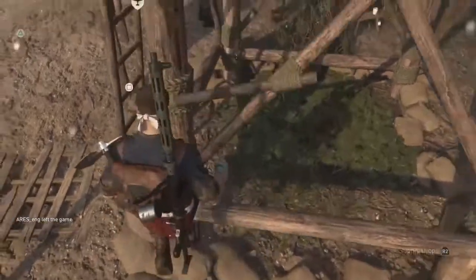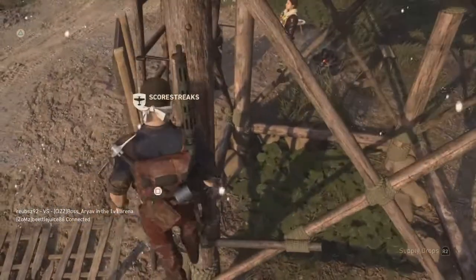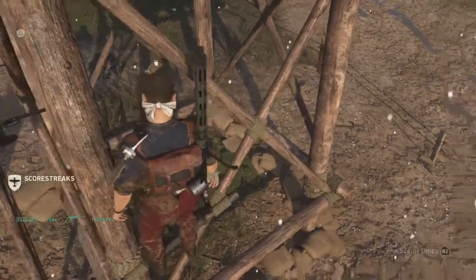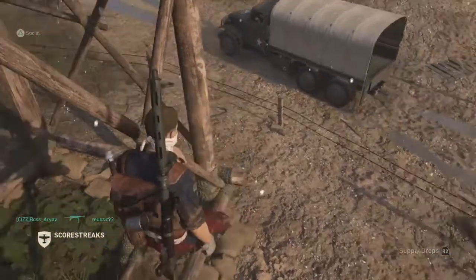You want to jump onto this little ledge, and jump onto this little diagonal ledge. Then you want to walk up the ledge, and you want to jump across that black hook.